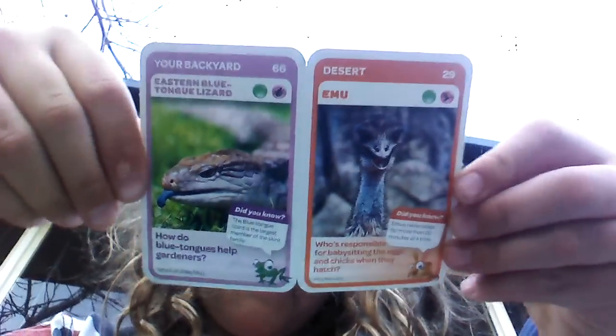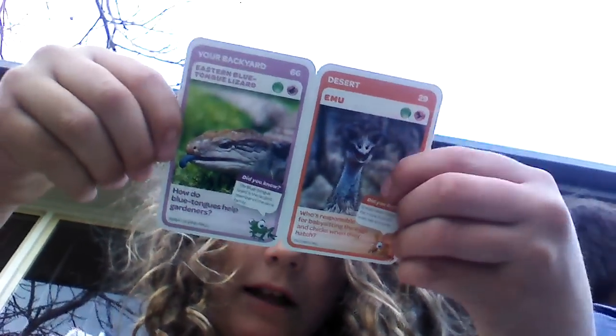My camera keeps falling — it's not the best stand. Okay, I'll just do it here. I've got a blue-tongued lizard and an emu — that's a double with the emu. And what have you got? He's got a blue whale and a leaf-tailed gecko. Pretty cool.